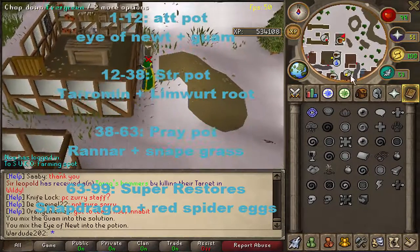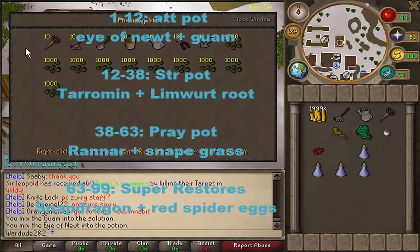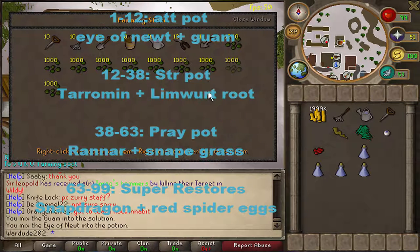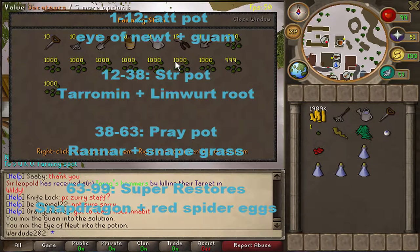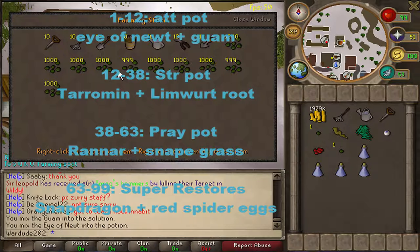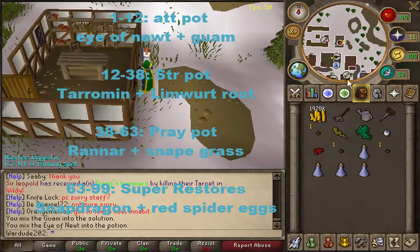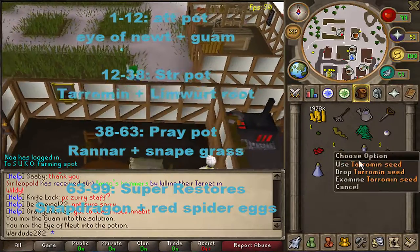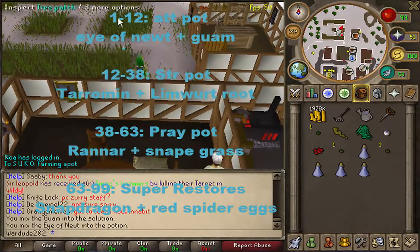Talk to this lady here and you've got all your seeds and tools. Farming in this game is really easy. We're going to quickly buy up the seeds we need — including Tarromin seeds.